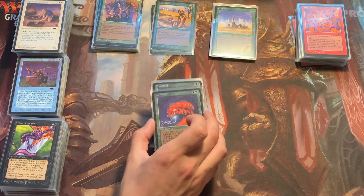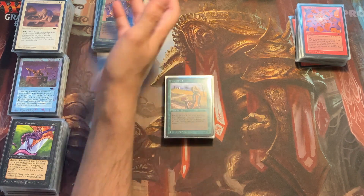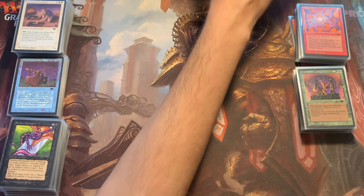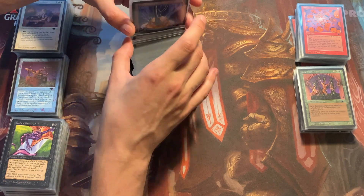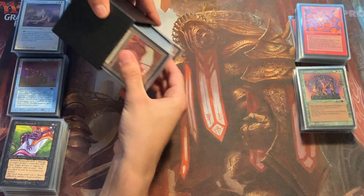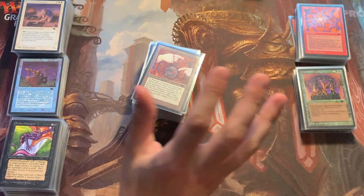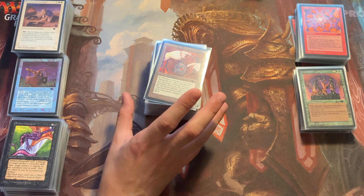Another reason I started building the vintage set cube is the reserved list cards inside, which will only go up in the future. Even if the commons like Argothian Treefolk don't reach five bucks each, the reserved list cards certainly will. Now lastly the artifacts — the biggest chunk of the set. Antiquities has 44 different artifacts, meaning almost as many different artifacts as there are colored cards — roughly half the set. I think they only did something similar again in Mirrodin.